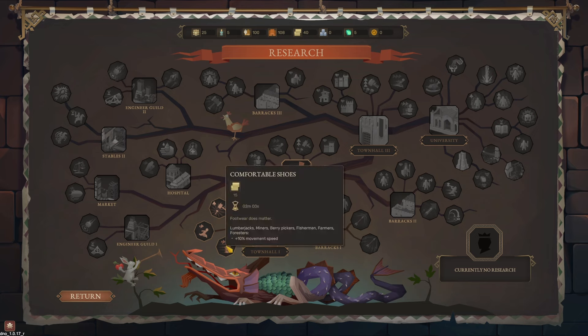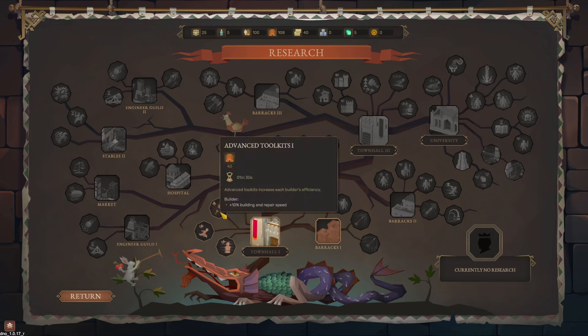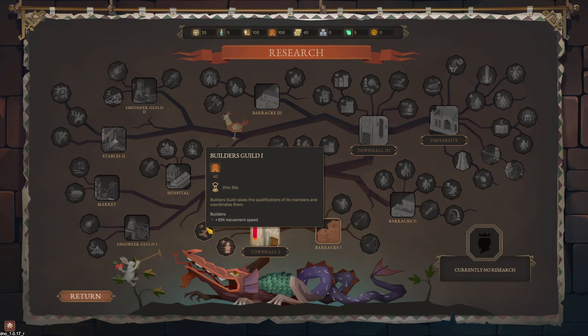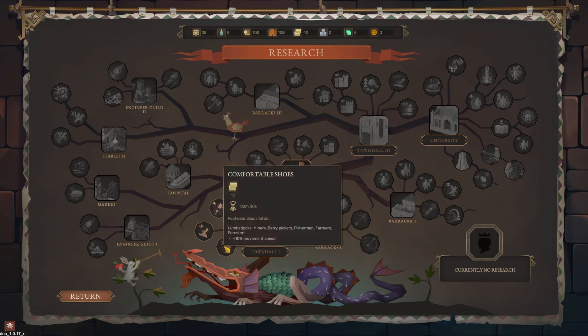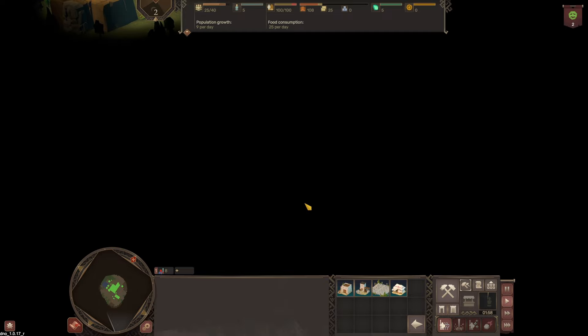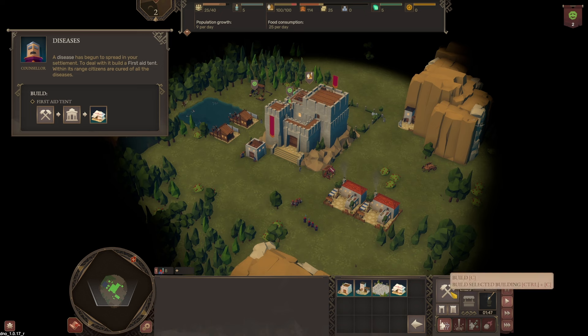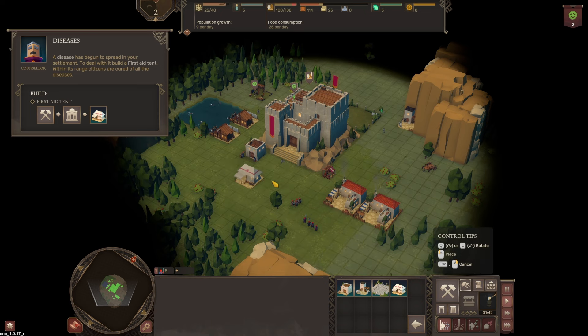Comfortable shoes — 10% movement speed. Building and repair speed. Let's get a movement speed upgrade on our lumberjacks, miners, berry pickers, fishermen, farmers, and foresters. That'll take two minutes. The research will begin when this window is closed. A disease has begun to spread in your settlement — to deal with it, build a first aid tent. Within its range, citizens are cured of all diseases. We have quite some very good medicine.